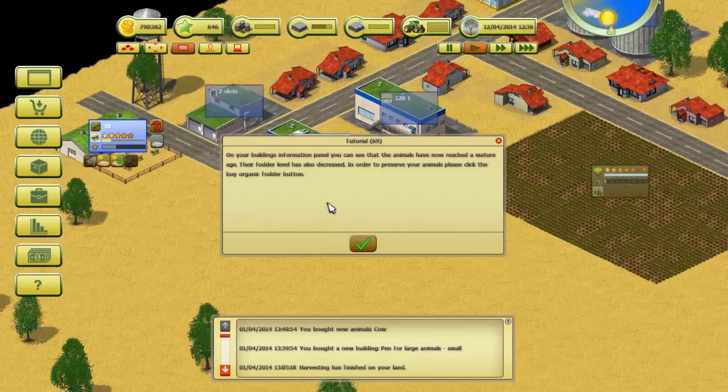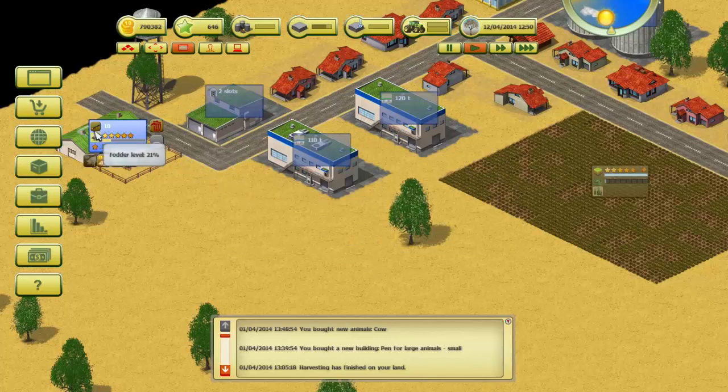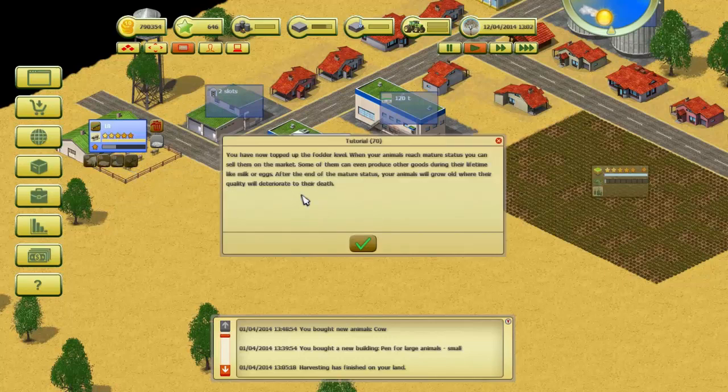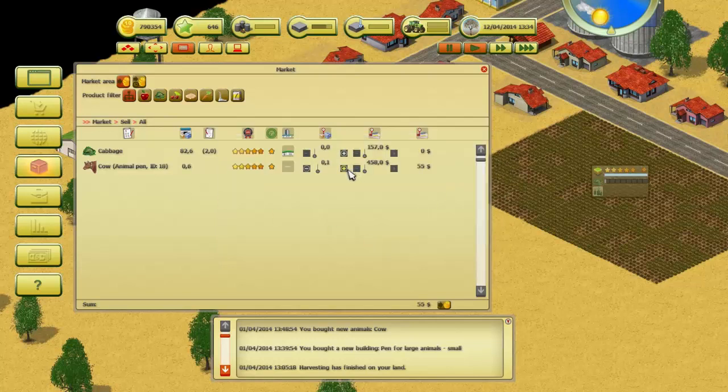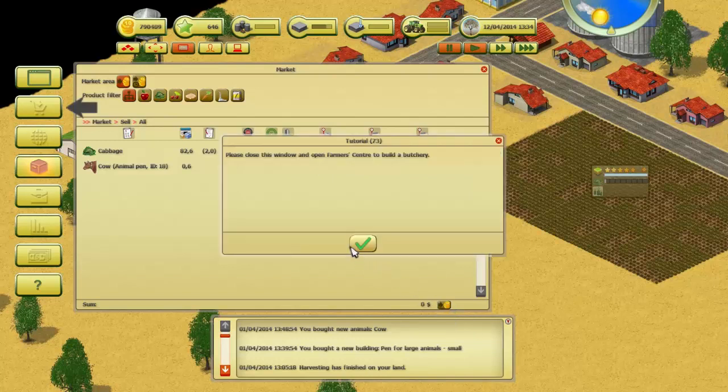On your building information panel you can see that the animals have now reached a mature age. The fodder level has also decreased — in order to preserve your animals please click the buy organic fodder button. You've now topped up the fodder level. When your animals reach mature status you can sell them on the market. Some of them can even produce other goods during their lifetime like milk or eggs. After the end of the mature status your animals will grow old and their quality will deteriorate. Please open the market window and sell just one animal.